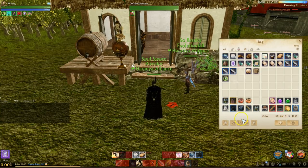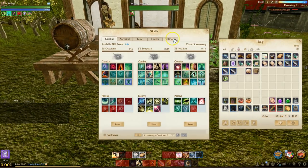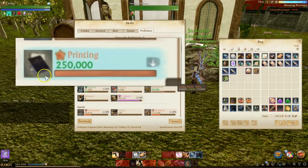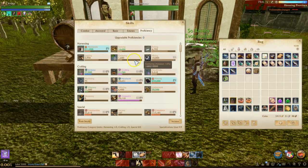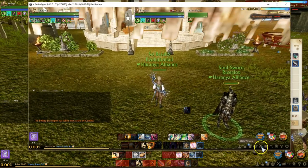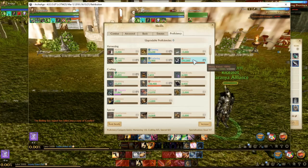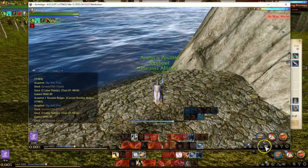Number four: rush and focus on a single proficiency. You need to figure out what you want to do to make money and be among the first to get there. Whether it's crafting, larceny, fishing, trading, farming, gathering, or husbandry — it doesn't matter. If you have a character, whether it's your main or even an alt, every bit of your labor should be spent on one proficiency. As you use labor in a proficiency, the more proficiency you get.